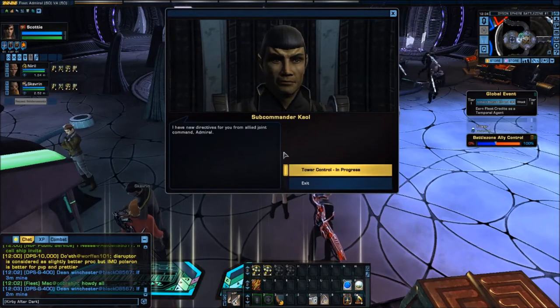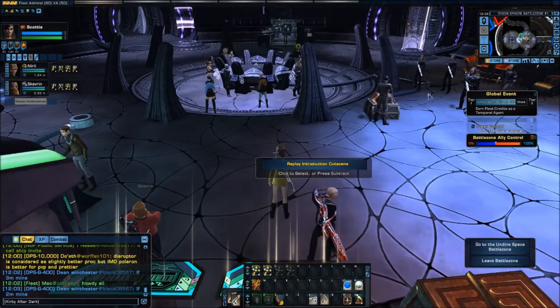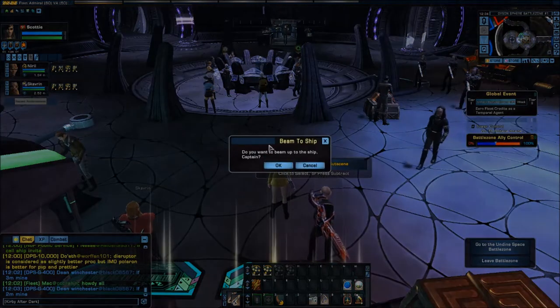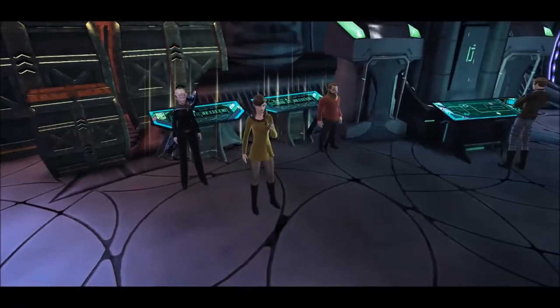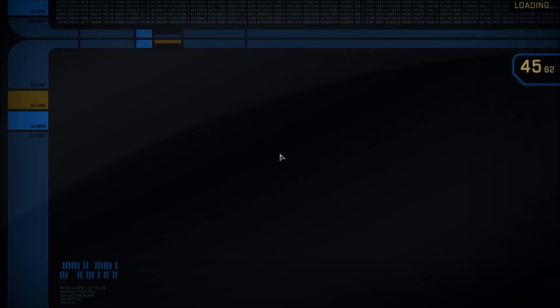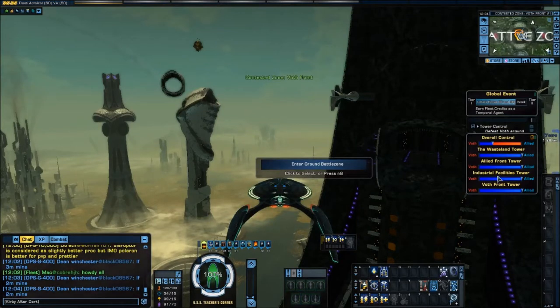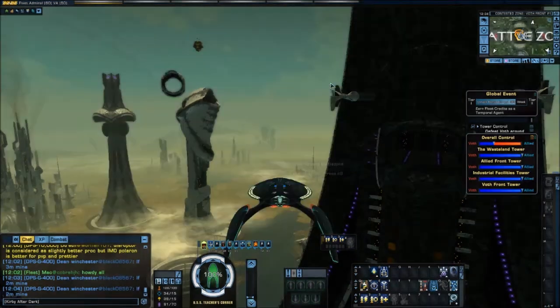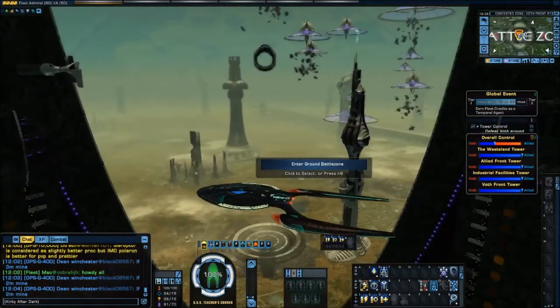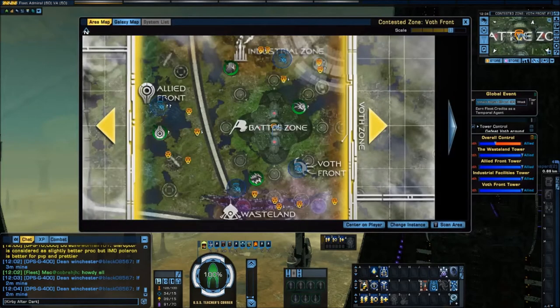Alright, I'm going to accept. What I've noticed is sometimes this gives credit and sometimes it doesn't. Hopefully this will give immediate credit. Basically the goal is to fly up to a tower. This instance is not going to give us much, so I'm going to find an instance that does — though this may be the only instance, so we'll see about finding a control tower here.